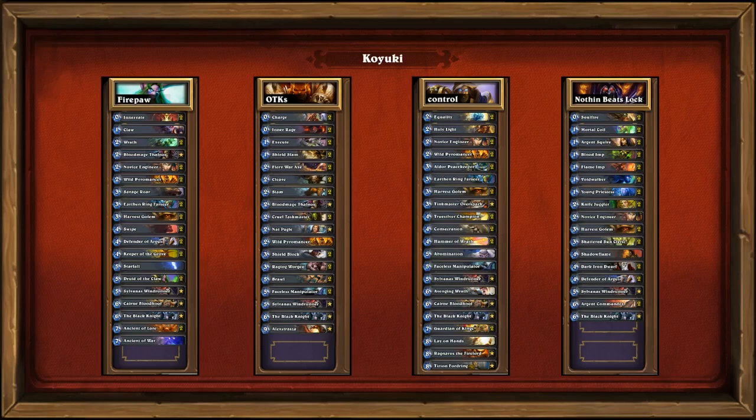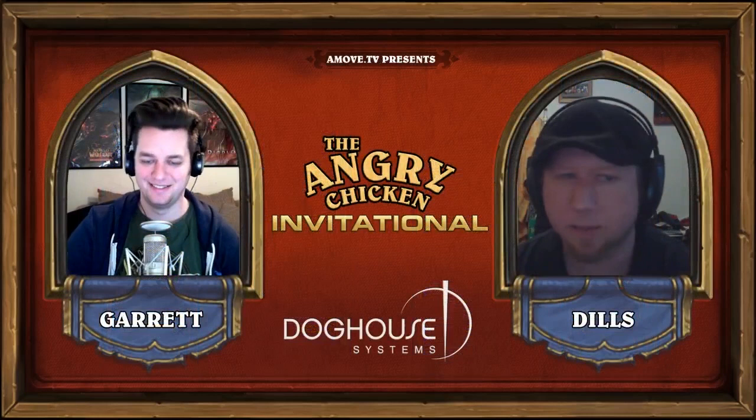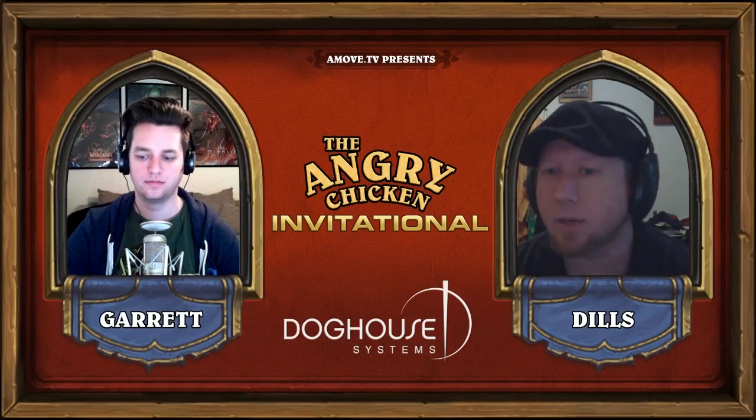You can also Shadow Flame something buffed with Dark Iron Dwarf, so there's lots of potential here to clear the board and continue with his aggression. The only other thing to note in this Warlock deck is the lack of Jaraxxus. So he's not looking to Life Tap and then suddenly go back up to 15 health — he's trying to just finish the game by turn six or seven. There's nothing above six mana cost in this deck.